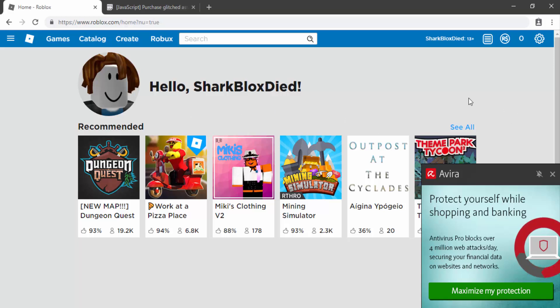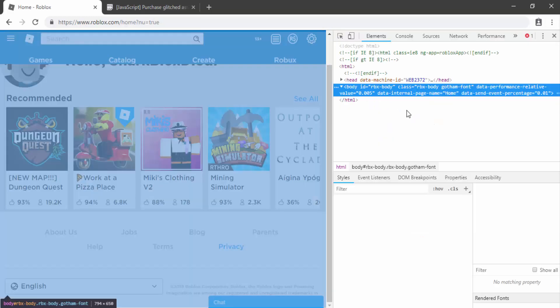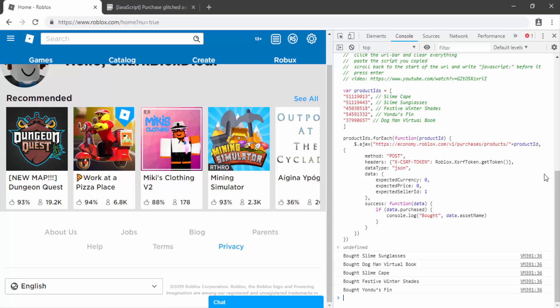Next we need to go onto the website. I've made a new account just to test this out. What we actually have to do is just press F12 to bring up the console, then click on 'Console' at the top.